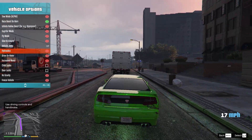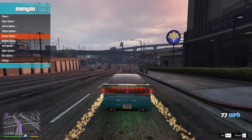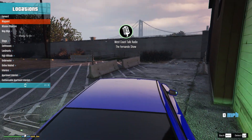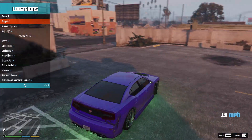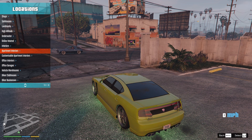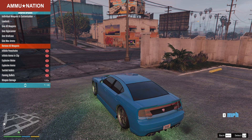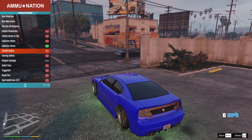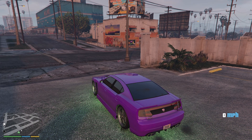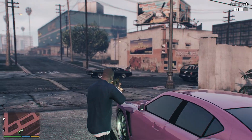There's also fly car, glue to ground, and a lot more for vehicles — I really like it. You can teleport to your waypoint, safe houses, interiors, and garages. For weapons, you can give yourself all weapons with max ammo, explosive melee, explosive ammo, and flaming bullets. Let's test some of these out — we can't load into the game and not test it.